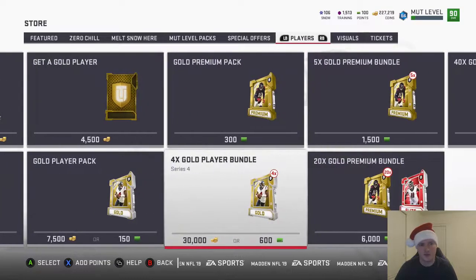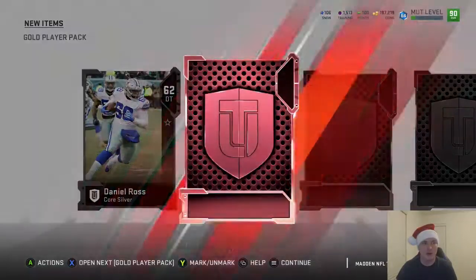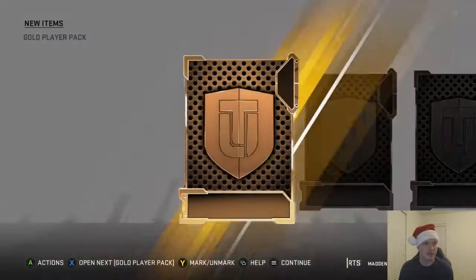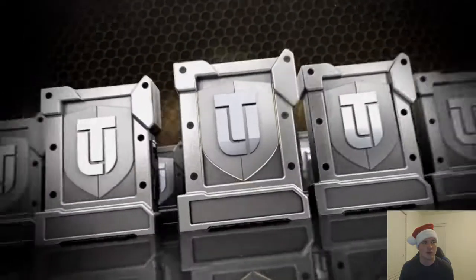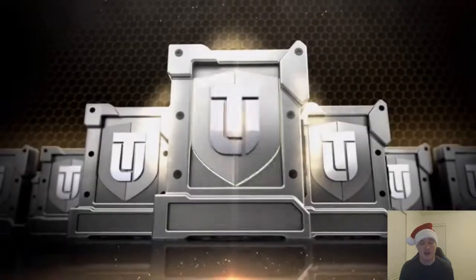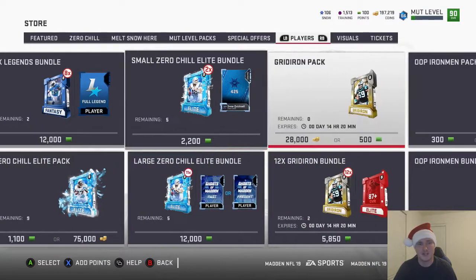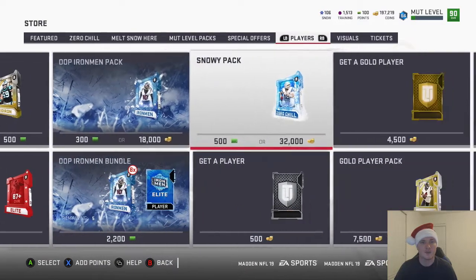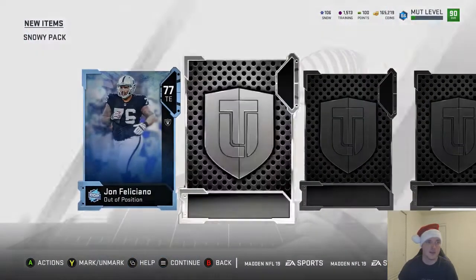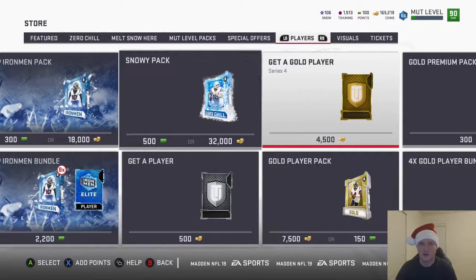75,000 coins for that pack — not sure if that pull is going to pay for that pack. We'll open some of these gold bundles and just see if we can pull anything good. Hope you guys are doing well. It is Christmas Eve — Merry Christmas to everyone out there, really appreciate you guys checking out the video. There's an 86 overall Sony Michel. I don't know if those Michael Vick cards are in packs. Of course if you can get a Michael Vick power-up right now that is going to be a huge dub. Doesn't look like it. I was wondering if that's why they didn't bring out a bundle — to see if there was a glitch like last year. It doesn't look like there's gonna be. Everybody remembers the famous glitch where Calvin Johnson was just flying out of packs — that was absolutely insane.